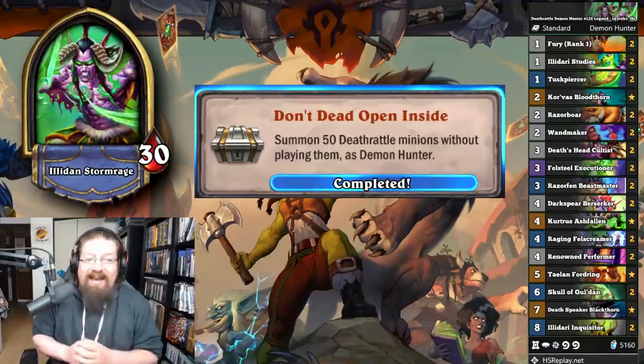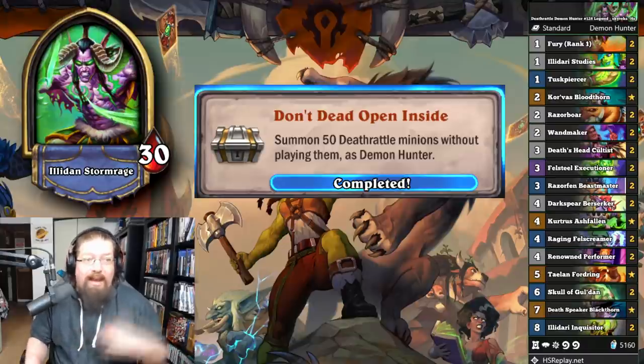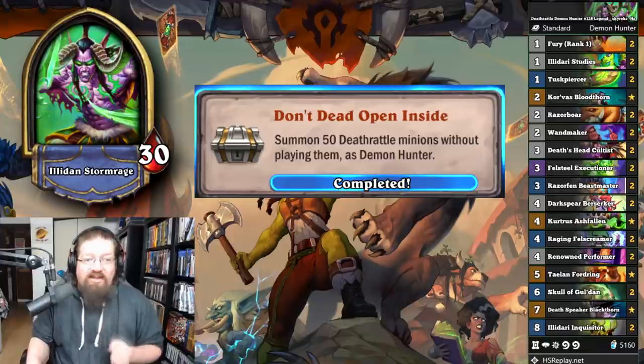'Don't Dead, Open Inside' — summon 50 Deathrattle minions without playing them as Demon Hunter. Same thing — just cheat out Deathrattles with this deck. Works pretty well. Again, progressive; it'll take some time, but you'll get there.